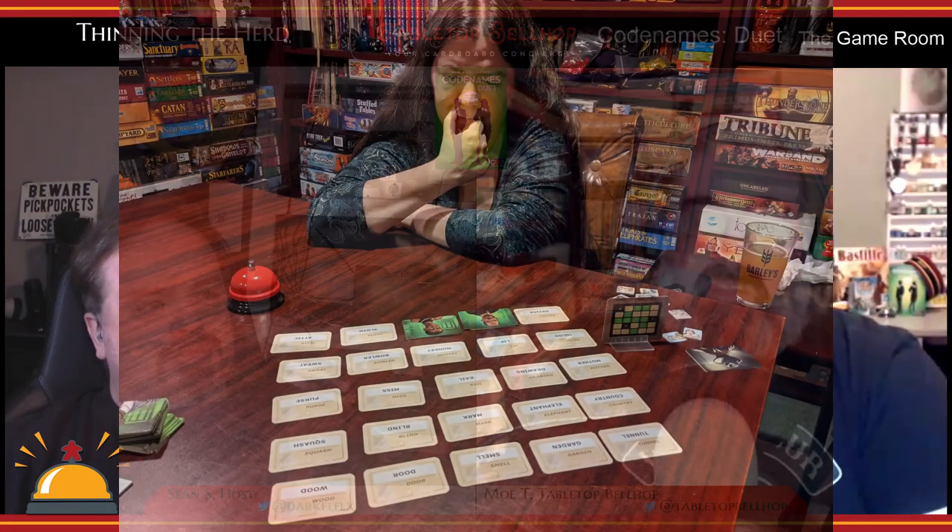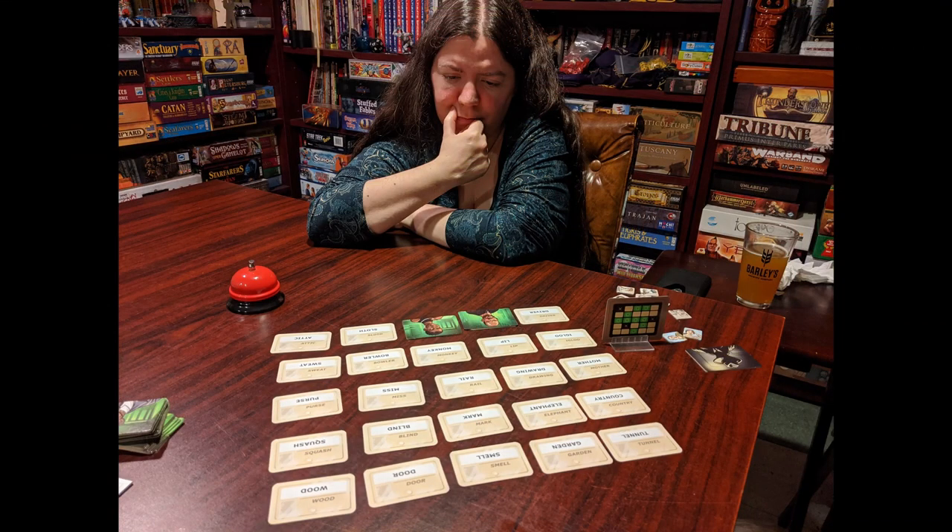Each round, one of the two teams gives a clue. The basic rules have teams going back and forth, but there are variant rules where the same team can keep giving clues. Clues are given in the form of one word only and a number. The number represents how many words on the table match that clue. The other team then uses these clues to select one or more word cards, trying to find the ones associated with their agents while avoiding the assassins.